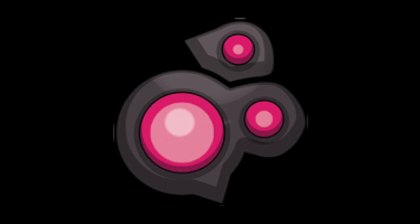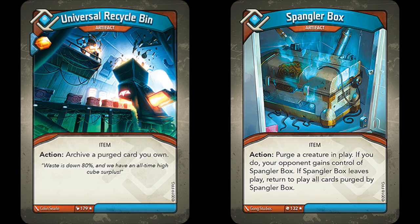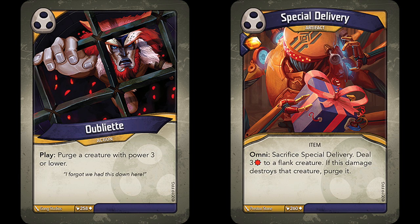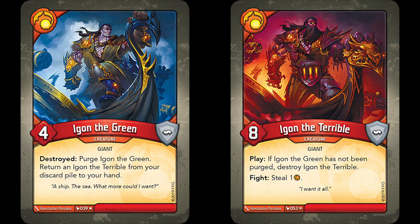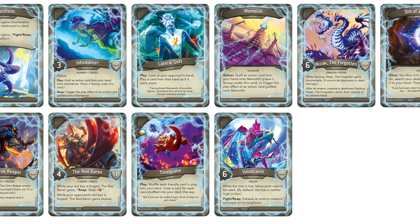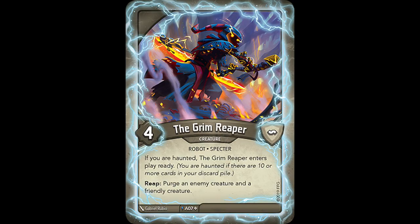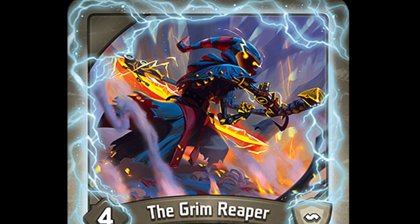Universal Recycle Bin is the one card that returns purged cards to play, not counting things like Spangler Box, which are more of temporary purges than true purges. Brobnar has the two-card pair Igon the Green and Igon the Terrible, but the purging only happens within their own functionality — Igon the Terrible can only remain in the battle line once Igon the Green has been purged. There is also Crassosaurus, who only purges himself if he fails to capture 10 Ember upon play. And lastly, we have one of the 10 anomalies introduced in Worlds Collide, the Grim Reaper, who implements the Haunted keyword. He reads: if you are haunted, the Grim Reaper enters play ready. Reap: purge an enemy creature and a friendly creature. He offers some pretty decent targeted removal, and can do so instantly if you have 10 or more cards in your discard pile.